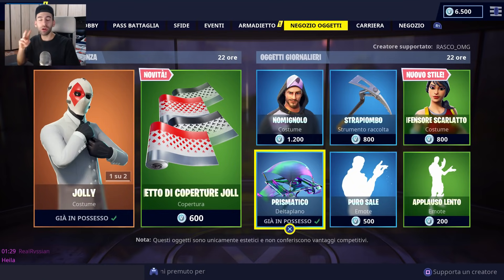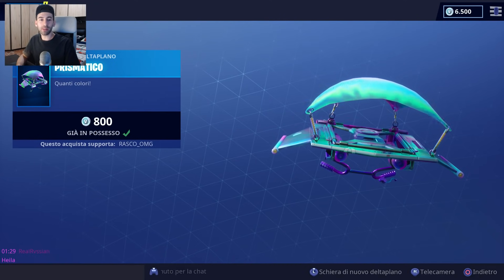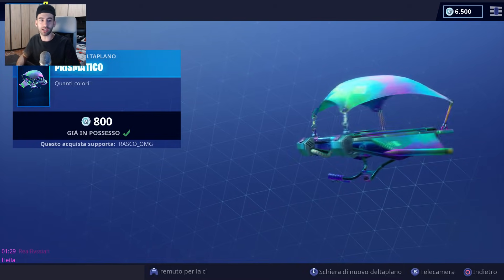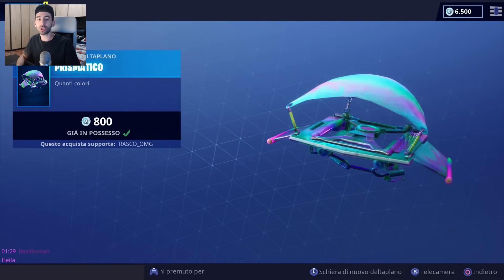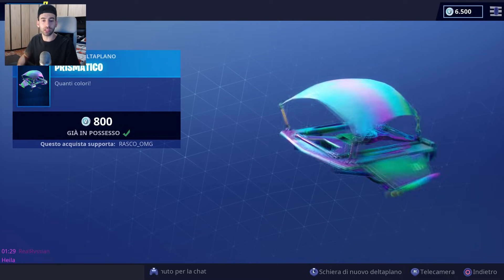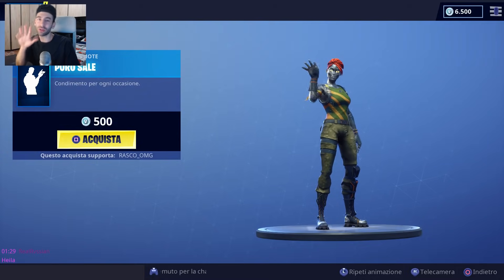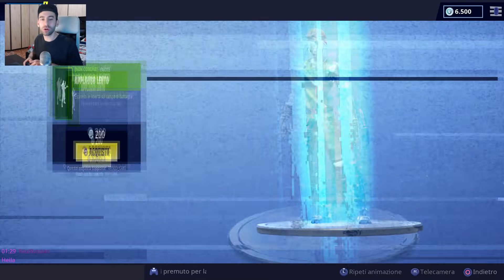So già che piangerò molto per la scelta. Poi abbiamo Prismatico, il deltaplano della stessa tonalità del piccone di ieri, con tantissimi colori, a 800 V-Bucks. L'ho shoppato perché mi piace moltissimo questa animazione con i colori. Poi ci spostiamo a Puro Sale, emote simpaticissima dal costo di 500 V-Bucks.